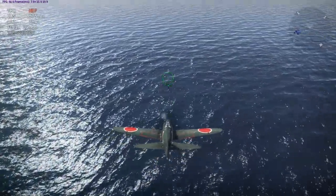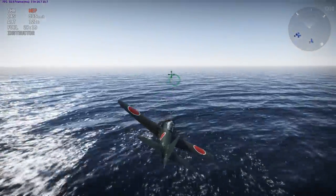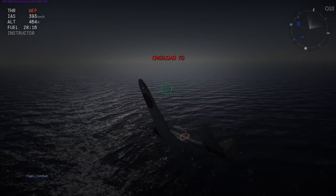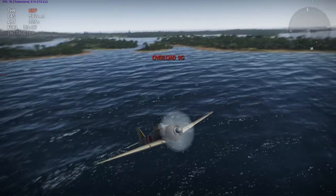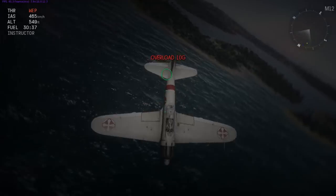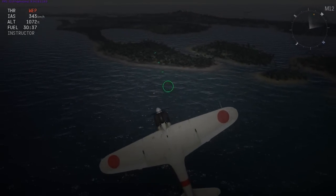Unfortunately it's not all the Zeroes. The A6M5 still has zero control forces modeled — it can pull as tight a turn as it wants at whatever speed. The A6M2 is the same way, though in my experience it has always had aileron stiffening at high speeds. But it can still pull as high-G turns as you want at any speed. The ailerons are tough to roll at high speeds, but the elevator is not hard to turn.